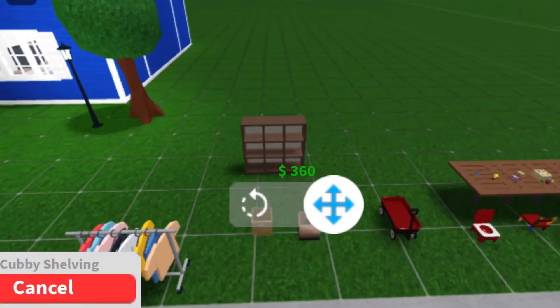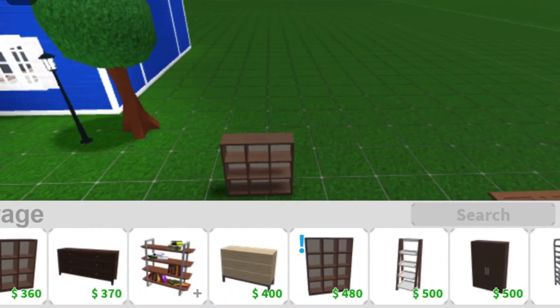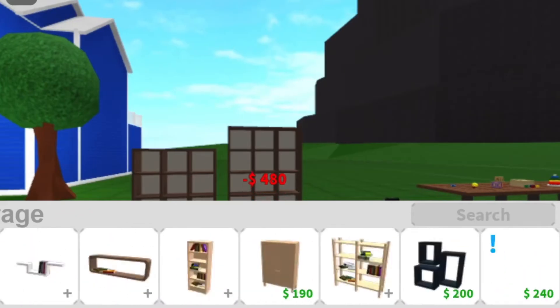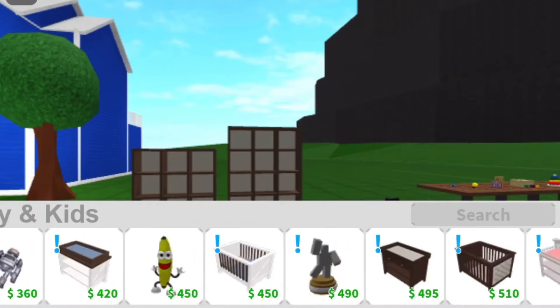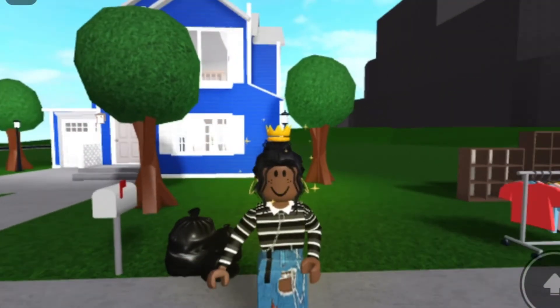We also got these square cubby shelving units — these are gonna be great for daycares and stuff. Then we have the tall cubby shelving, which is basically taller than the other one. I did get everything that's in this category, all the new items.